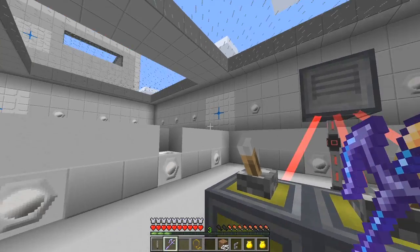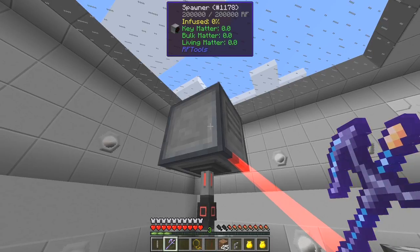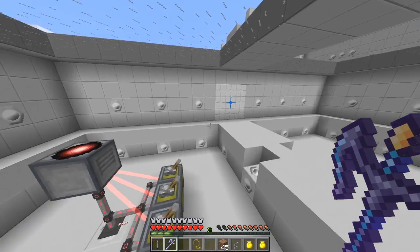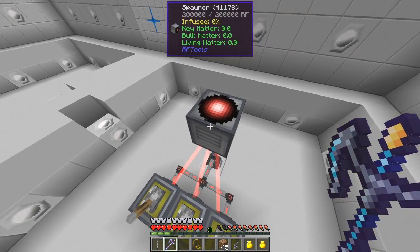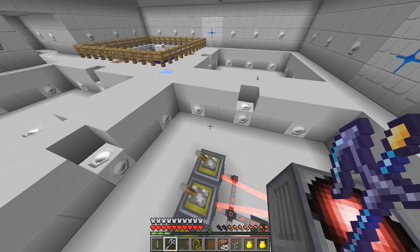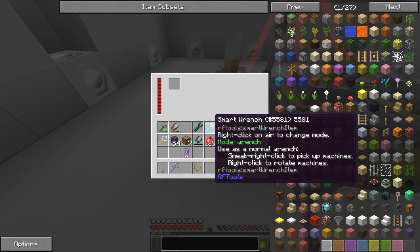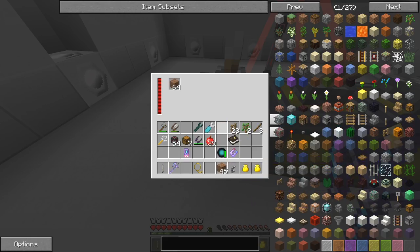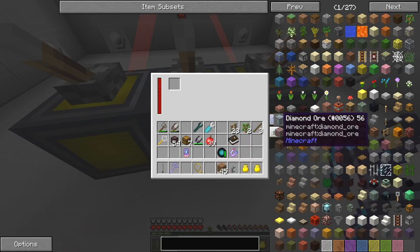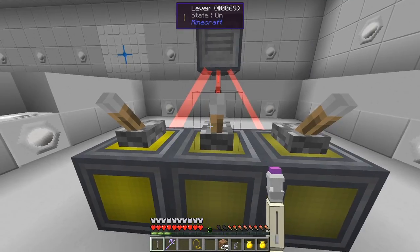It hasn't infused - hmm, I'm not sure exactly what's wrong. It should simply infuse and produce a sheep. Have I not got enough matter in there? Let's put some more dirt in - oh, plenty of dirt, it's cheap. We'll go and get some more leaves and some more wool while it's messing around, and maybe get some more dirt just in case.